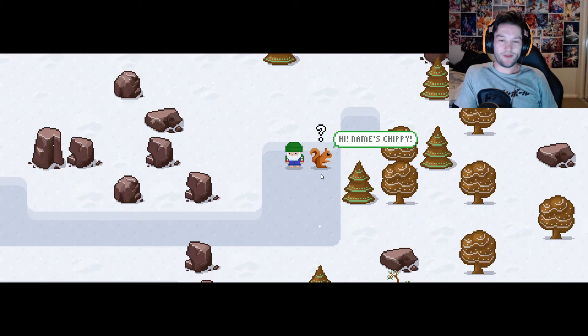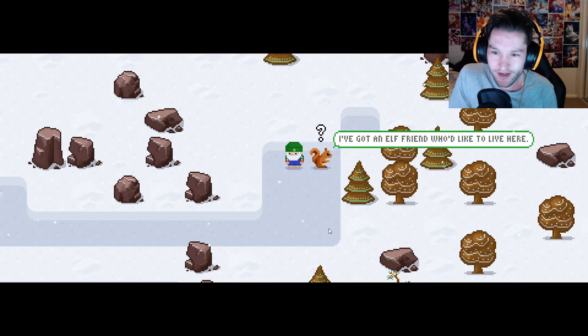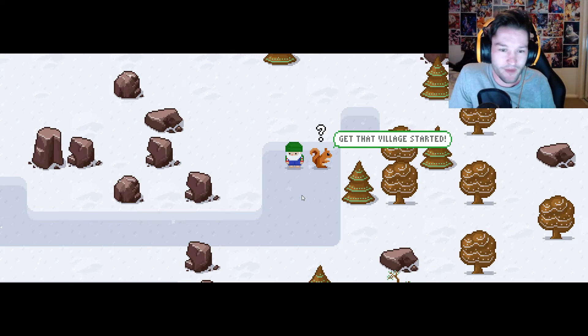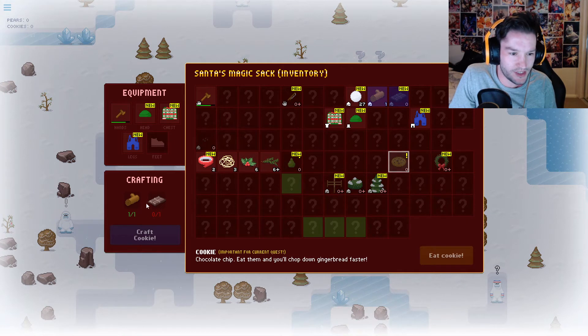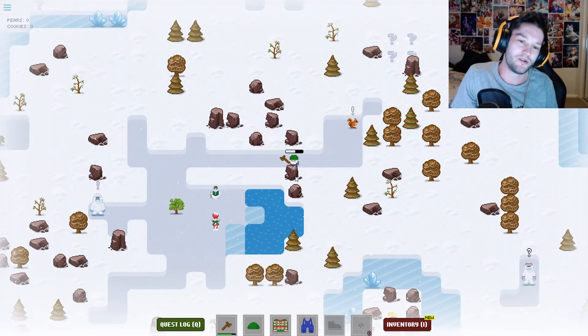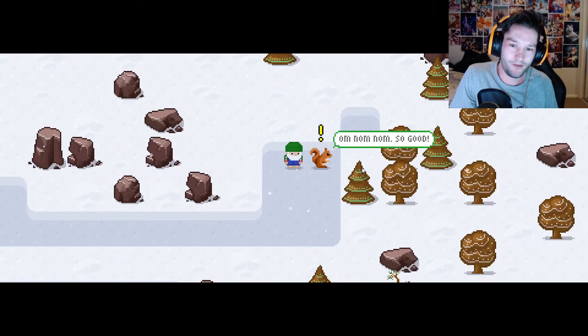Hi, name's Chippy. I've got an elf friend who'd like to live here. If you make me one cookie, I'll give you a house you can build. Get that village started! He wants a cookie - I need chocolate. Where the fuck do I find chocolate? No way - wait, is this chocolate? Please tell me this is chocolate. It's fucking chocolate! Nom nom nom, so good.